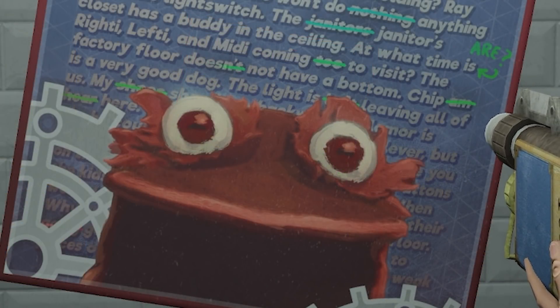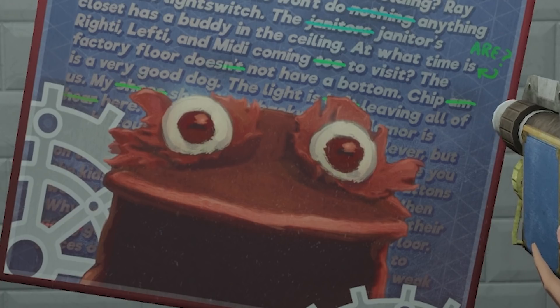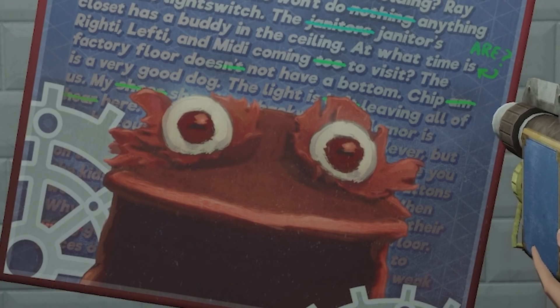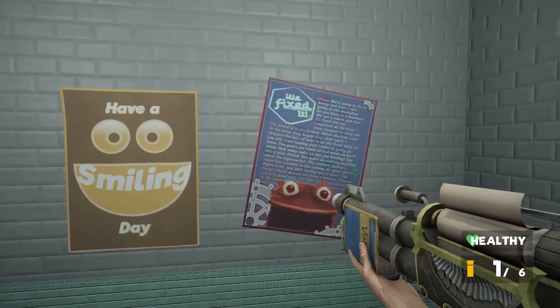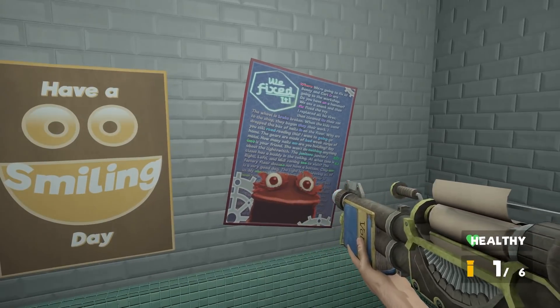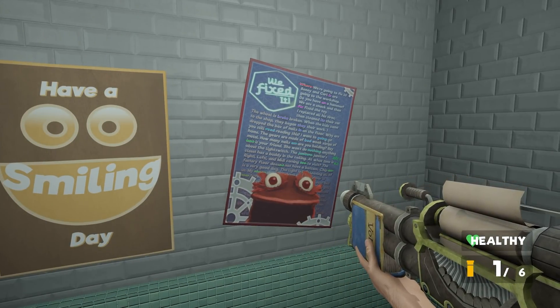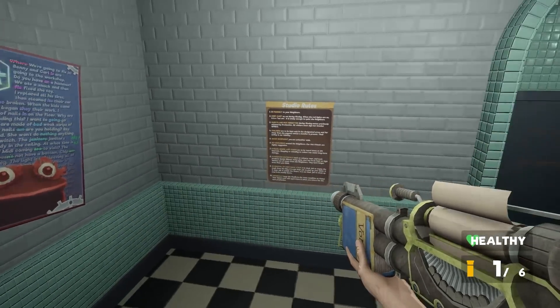The rest of it we can't really make out unfortunately. But the fact that the last line says 'The light is leaving all of us' is interesting. So it seems like the puppets were once good and now they're turning evil — that's going to tie into the story. You're going to have to wait for my story analysis on that guys. But that's an interesting poster with a lot of lore ramifications, so worth keeping in mind and definitely interesting to read in this video.